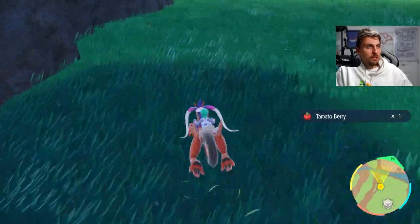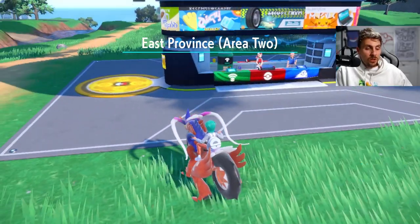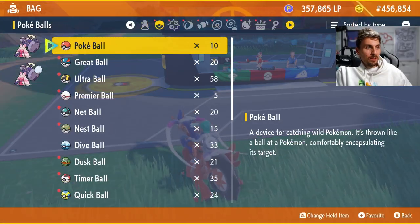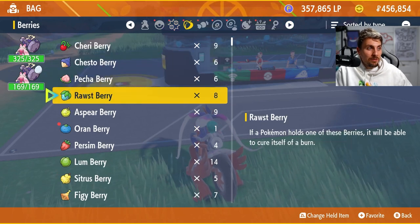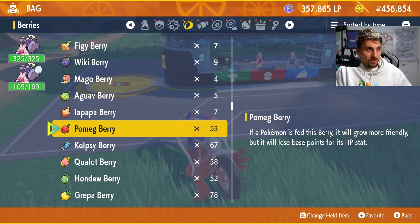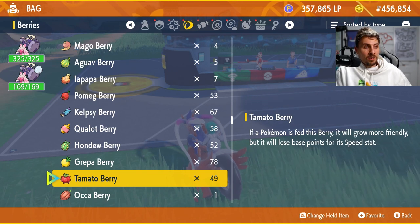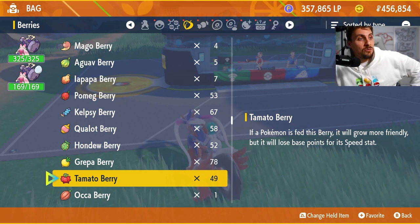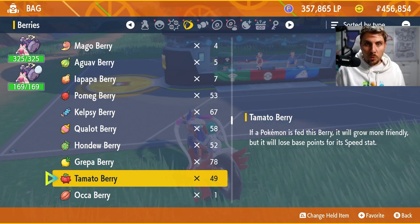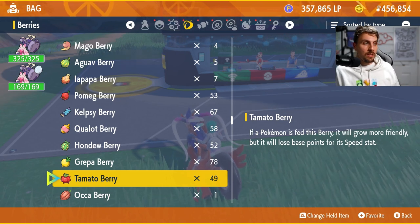There's a Grepa berry, a Tamato berry — that covers all the areas I would sweep. Then I'd come back to the Pokemon Center and check what numbers I'm looking at with the berries I've got. I haven't done this a huge amount of times but I've already got 53 Pomeg berries, Kelpsy, Qualot, Hondew, Grepa, and Tamato — nearly enough to fully clear a maxed EV stat in every stat, and close to two full removals in some cases.